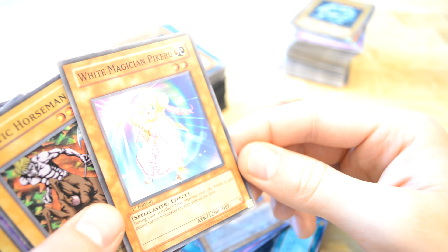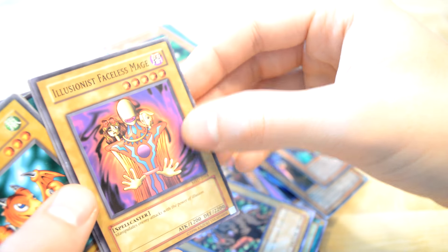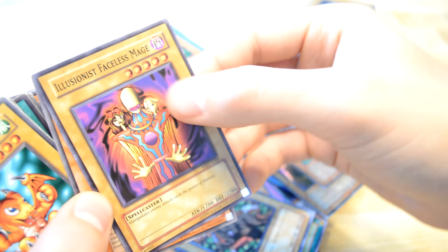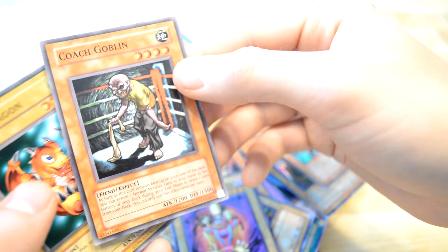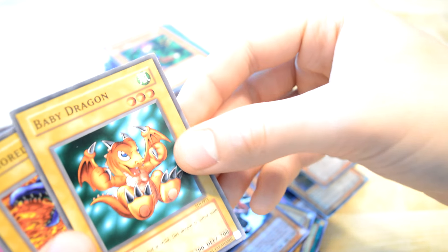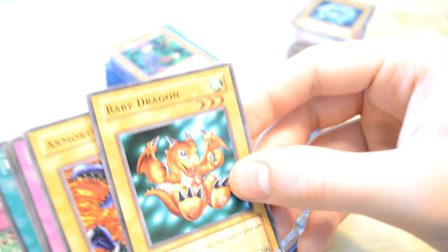Magician Piccaro. Mystic Horseman. Illusion — the faceless mage, but with one sacrifice, and it has lots of sense. Coach Goblin. A Baby Dragon — nice. So this one goes into the fusion of the old dragon with the time guy.